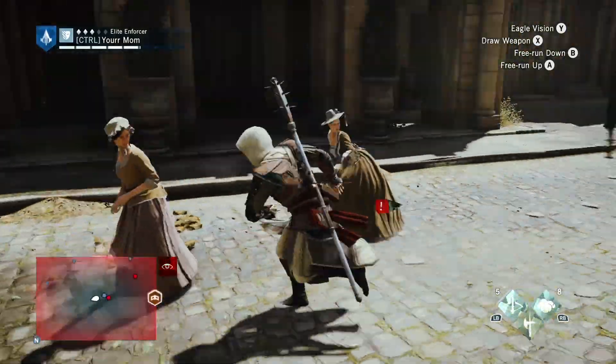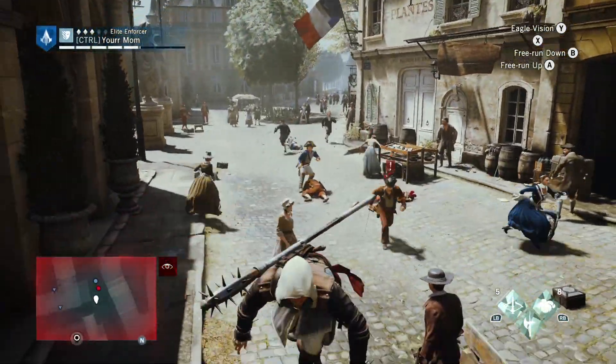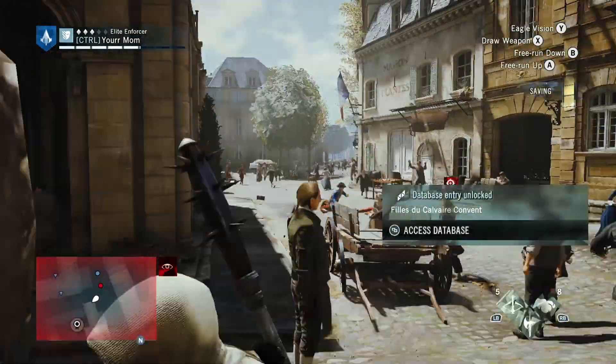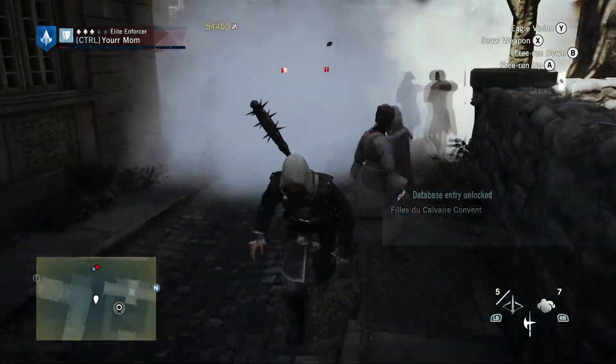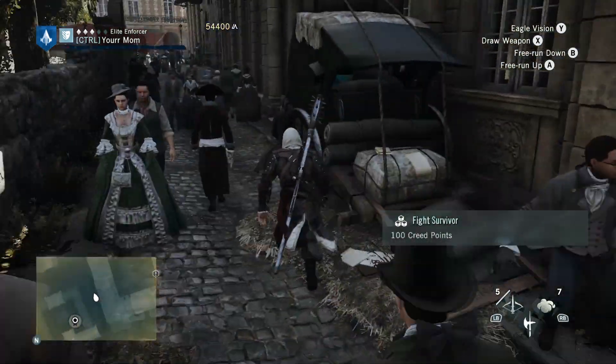Now let's say you're trying to run away from enemies. Be aware these guards will most likely start shooting you, and the best way to prevent them from getting the kill is to turn a corner or go inside of a building. This way they won't have you in their line of sight.